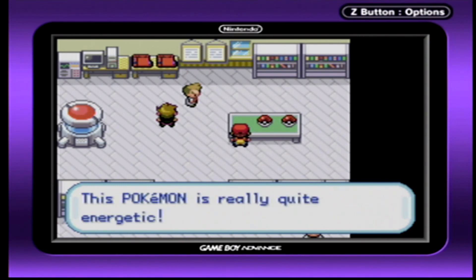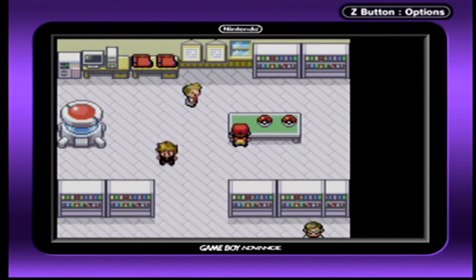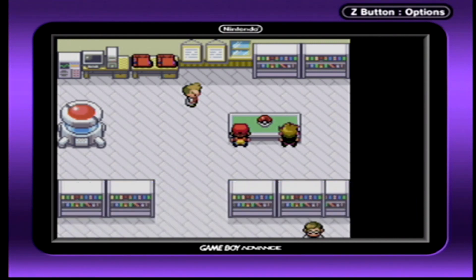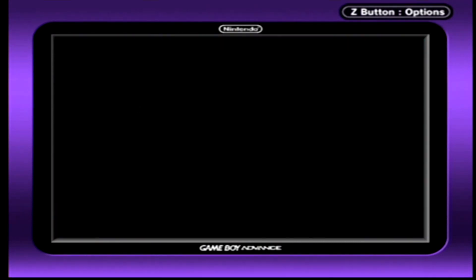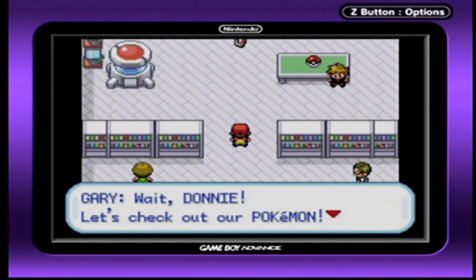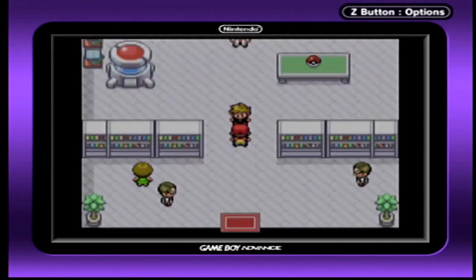This Pokémon's really quite energetic. And here's mine. I'll take this one then — Charmander. I should have guessed Gary'd do that. Let's check out my Pokémon. I might want to save right now. Alright, let's wait — Donnie, let's check out our Pokémon! Come on, I'll take you on! Do I really want to battle in a lab? I guess that's a yes!